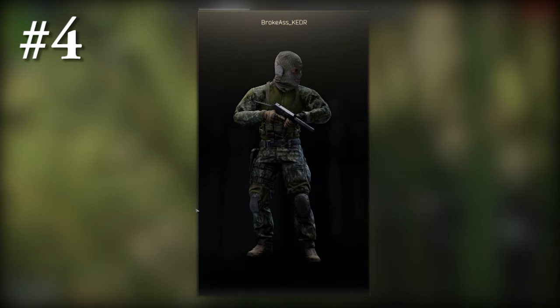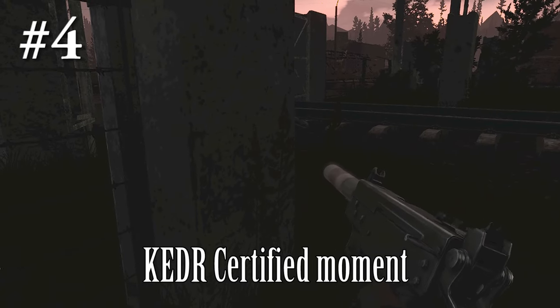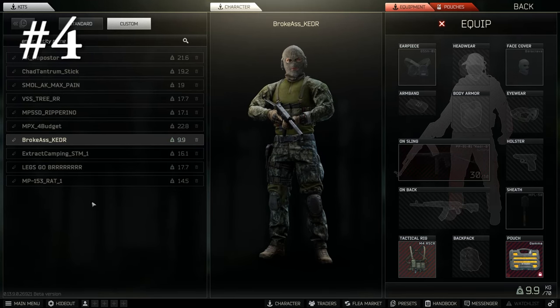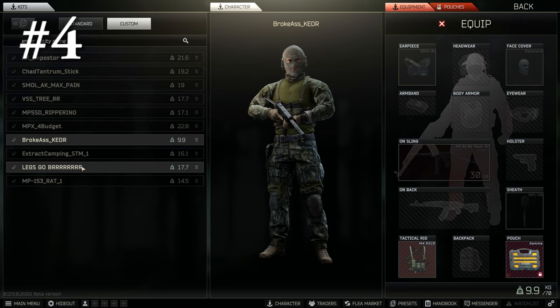At number 4 we have a small gun that will sting the pride of the chat so much they might uninstall and go play Roblox — a fair game. We are talking about the Kedr, the silenced version to be precise. This gun can feed a rat a meta kit, but it requires trigger discipline because it chews through ammo very quickly and comes with only 30-rounders. Pick your fights carefully since the reload time is hefty and the ammo is designed to go for legs — use SP7 or PSO ammo, since the latter is Jaeger level 1. Bring 3 or 4 mags as spare ammo, don't spam it, and make burst shots.